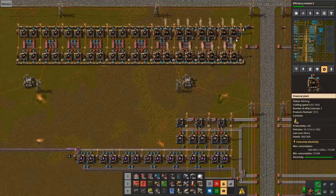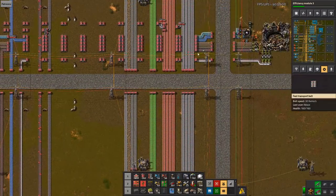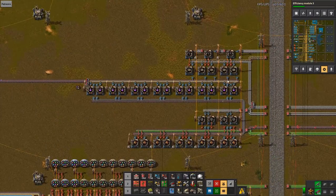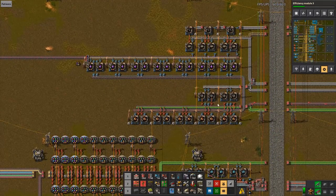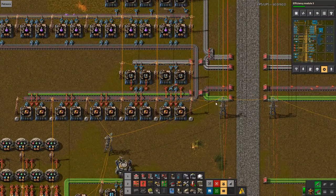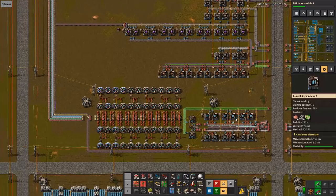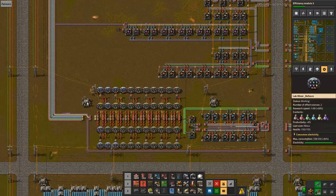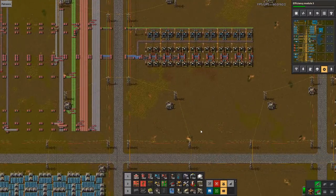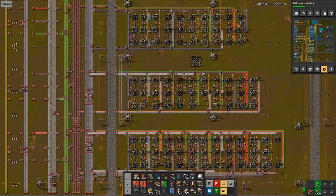Batteries are working. Rocket fuel is going crazy — that's going to stall at some point. The true problem, as always: purple science. Purple science is lagging because of lack of red circuits, and that is the real deal here. This section handles science, solar panels, and laser turret buildup.